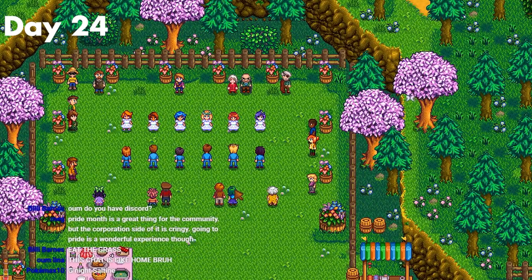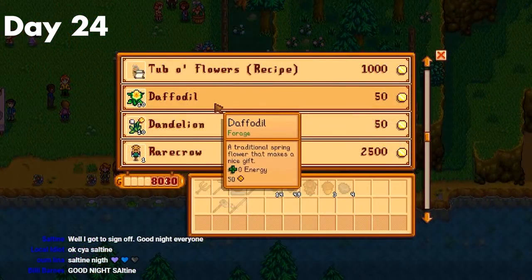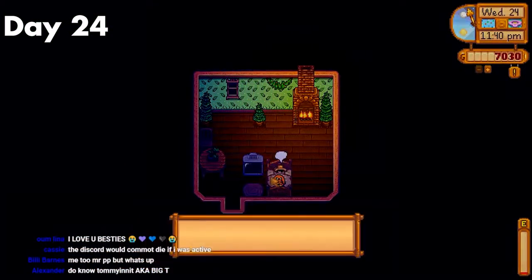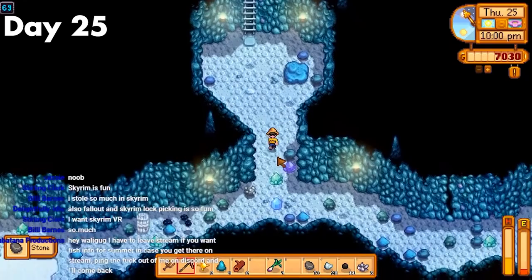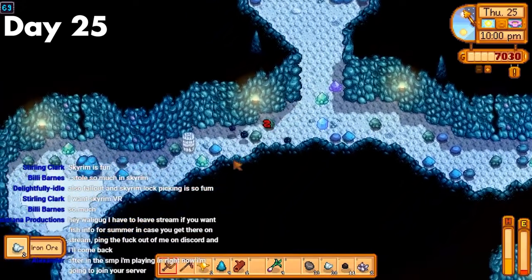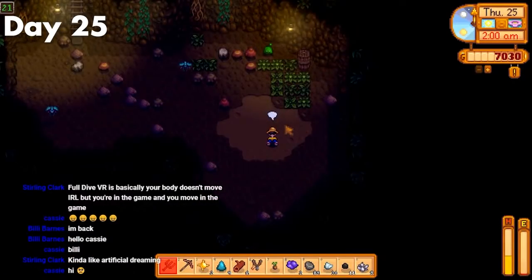Day 24, it was the Flower Dance. However, since I barely talked to anyone, I was not high enough hearts to dance with anyone. I did buy all those spring forageables for seed packs next year. Then I just went to bed early. Day 25, it was back to the mines. I made super good time and made it all the way down to floor 70, even though I got one infested floor. After that success, I farmed copper till I passed out.